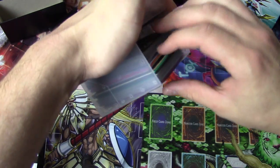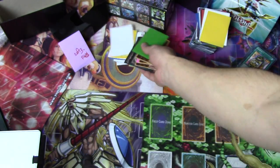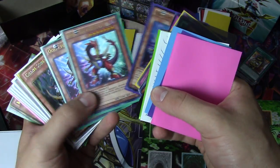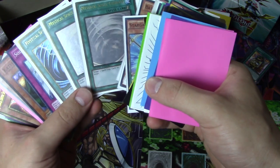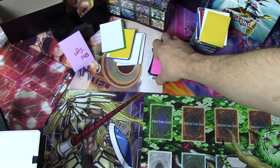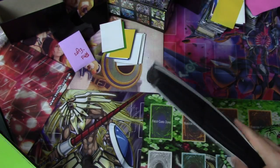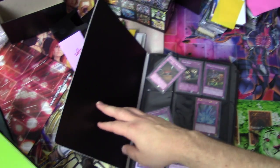So that box is down. Now we have this to go through. Bunch of empty sleeves, another deck divider, a few deck dividers. Pendulums, Battle Faders, a couple of Ghost Rare Mystical Space Typhoons — that's nice. So that's done. Let me make some room over here to lay down our first binder. That's the first time I've also seen all this — this will be good for all of us.